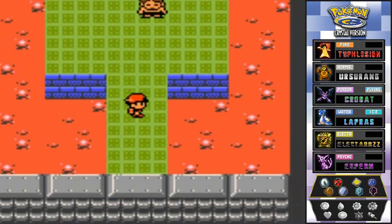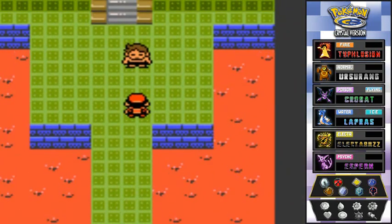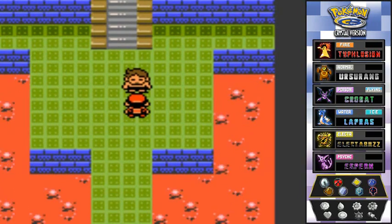As we all know, Bruno is the fighting type Elite Four trainer. He also likes rock type, ground type, and any kind of physical Pokemon — he loves those.